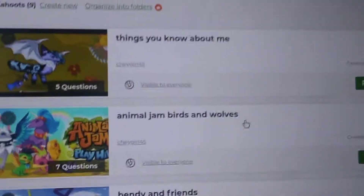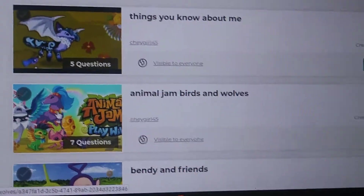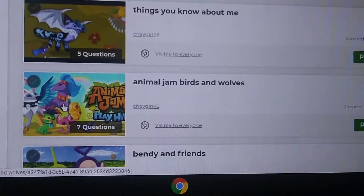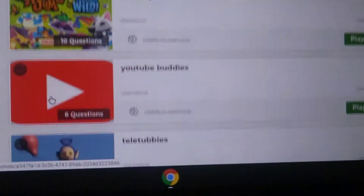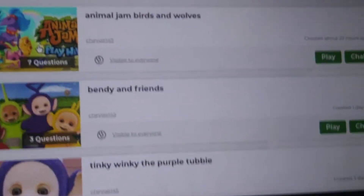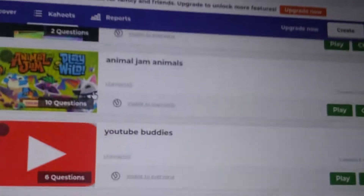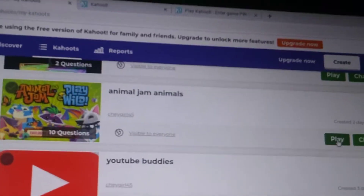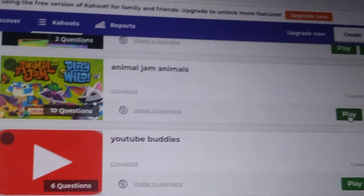Hey everybody, and today I might have to help Tinky Wiggy the Purple Tubby with two of my Animal Jam cahoots — this one and this one — because she doesn't know about Animal Jam, but I do. That's okay, I'm not upset with her, because I'm her friend. I can't get upset at a friend for not knowing something.